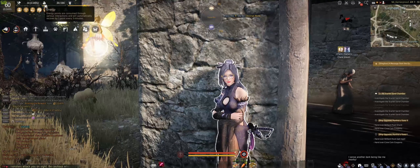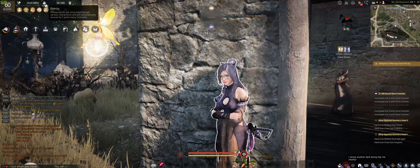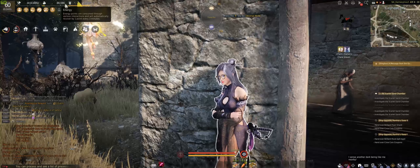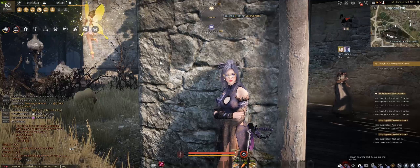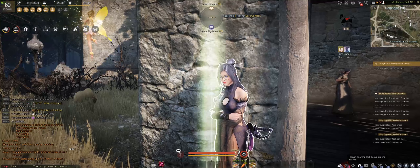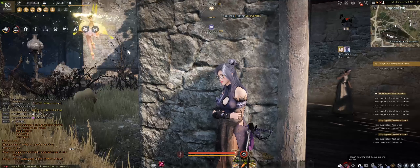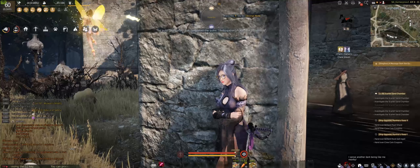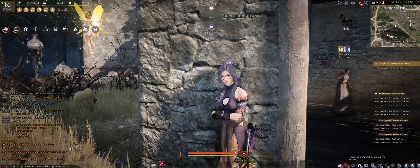Energy is this muscle icon looking thing that is on the top left of your screen. You have a limit and this limit is based on how much you can get through a very soft gating knowledge system. The maximum you can have is around 500 or something, but it's going to take forever. So most people get up to 400, since around 400 is when you can start to make some money off of energy using your alts.